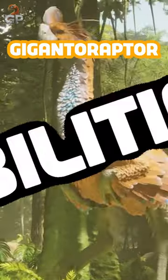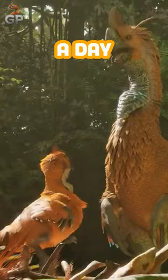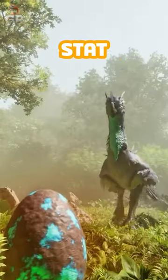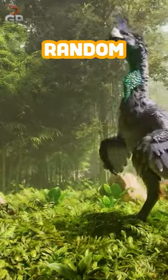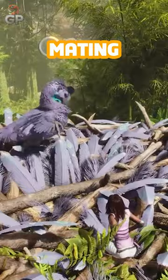Welcome survivors. The Gigantoraptor has a number of abilities. You can pluck a feather from them once a day, which will provide you a percentage chance of having a baby get the highest stat from its parent for a particular stat. Which stat it will be is random when you pluck the feather. Place the feather in the creature inventory when mating.